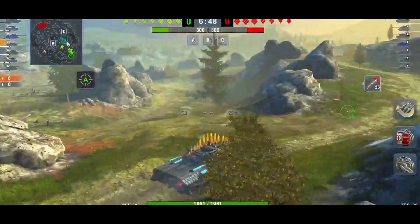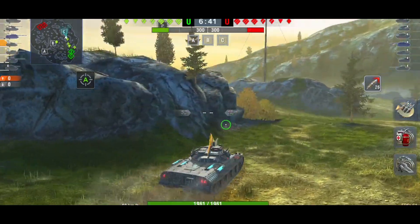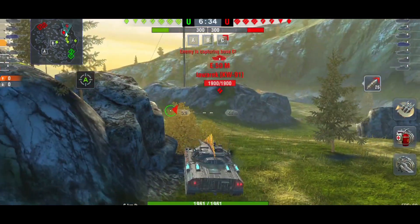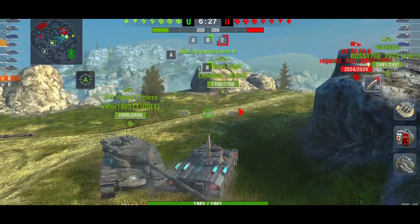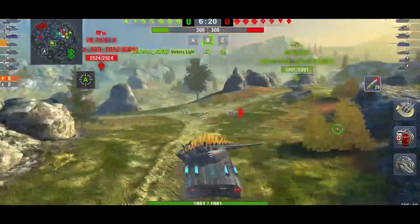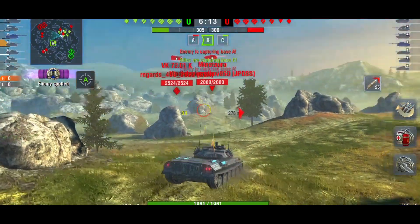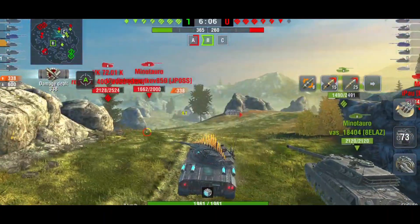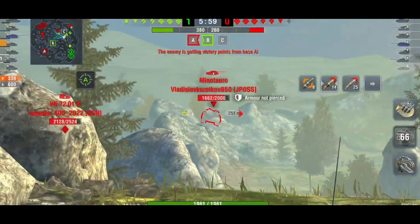Overall, the STB hasn't received much of a change. The traverse has got slightly worse. The alpha on the standard AP and the HE is 20 damage less, but on your premium AP you've got 20 damage more. That brings it to within about 10 damage, which is a bit weird — you use the premium AP and you're only doing 10 damage less than your normal AP. The hull armor is nothing special to be fair.